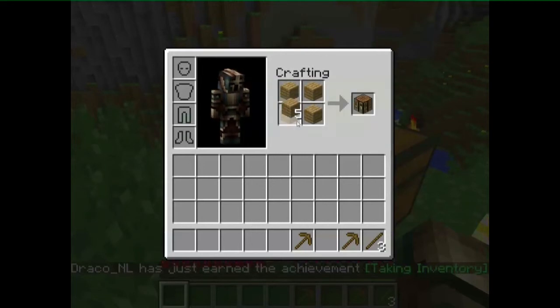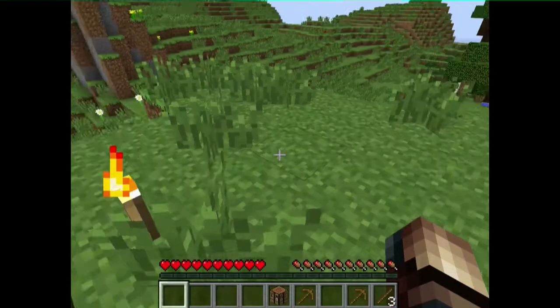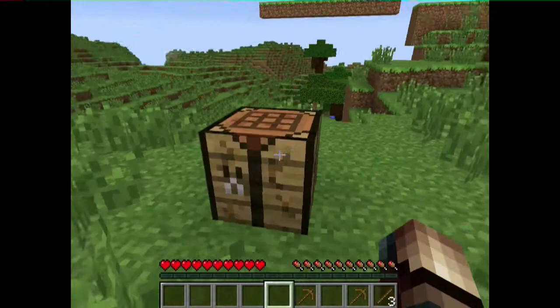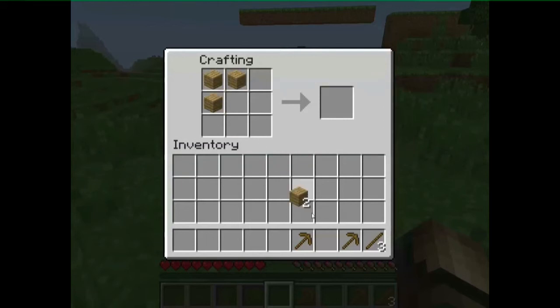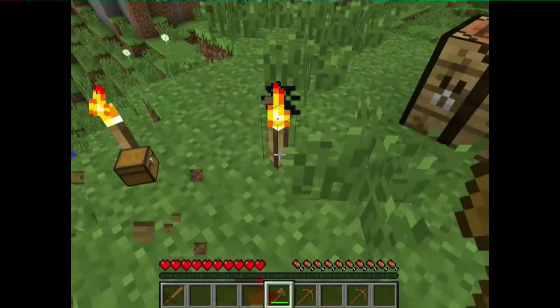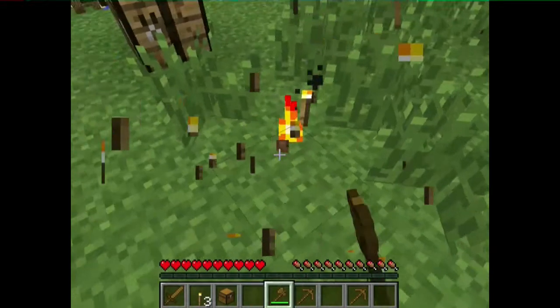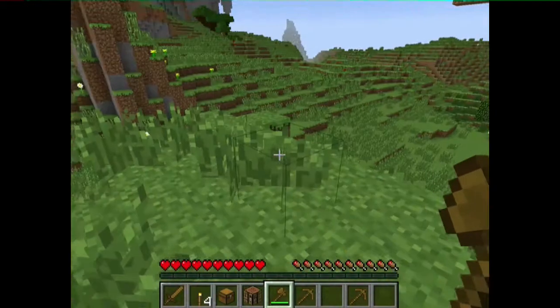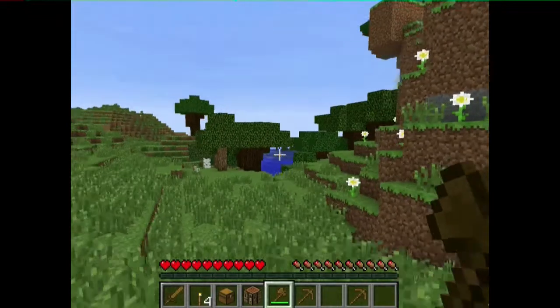First thing you need to do is actually make a crafting table so you can make your tools. Normally you would chop down a tree, but I have a chest, so I don't need to chop down a tree right now. I will make a temporary wooden axe and a wooden sword because very soon it will get dark. Now we can take the chest and the torches — very useful — and of course the crafting table.